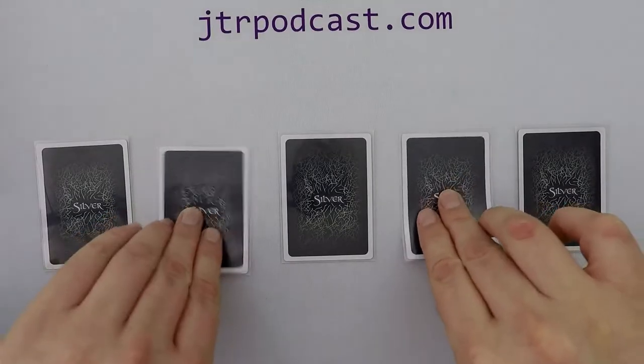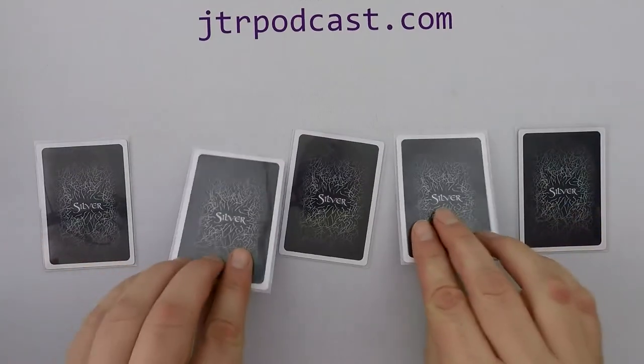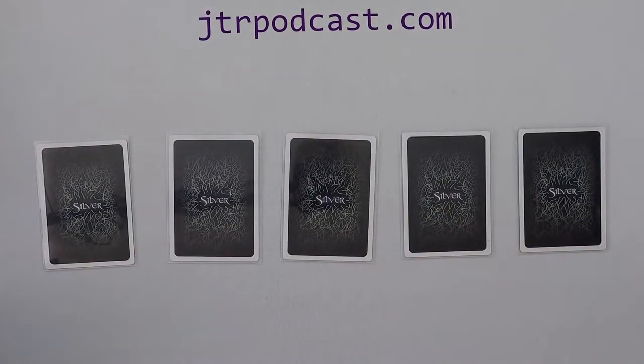Players secretly look at any 2 of their cards, returning them face down into the same slots they were in. Players can now no longer look at their face down cards unless an ability allows it.